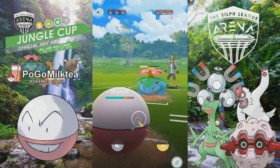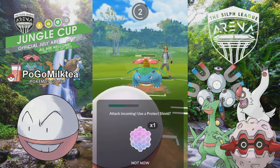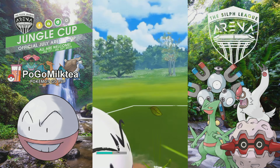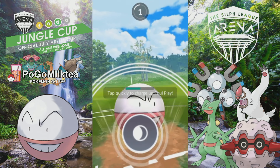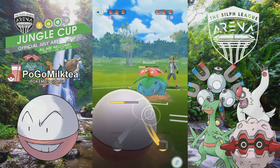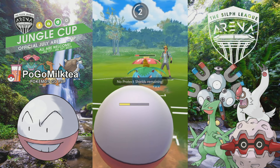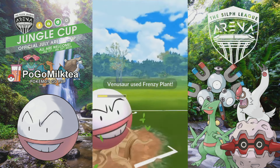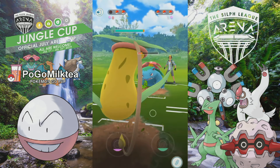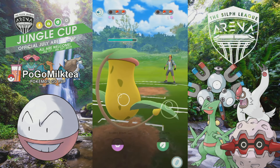Sometimes I question why certain things happen in the meta. If he was using Exeggutor, Foul Play would 100% one-hit KO that Exeggutor. But Frenzy Plant from Venusaur unresisted will hurt very much, and I really need to shield that — which is why I shield it twice. Foul Play and Discharge share the same amount of quick moves required to fully charge, about 45 energy, so I'd actually get to a charge move one attack sooner than Venusaur, which is a good thing.